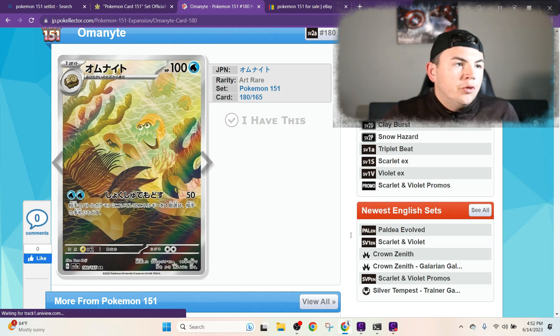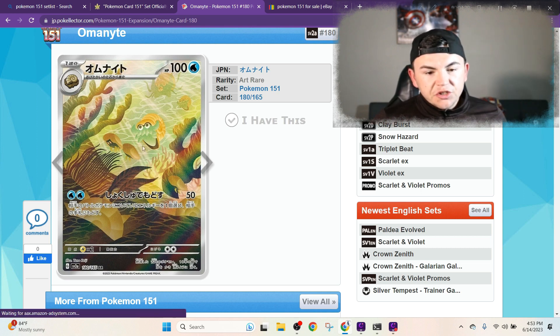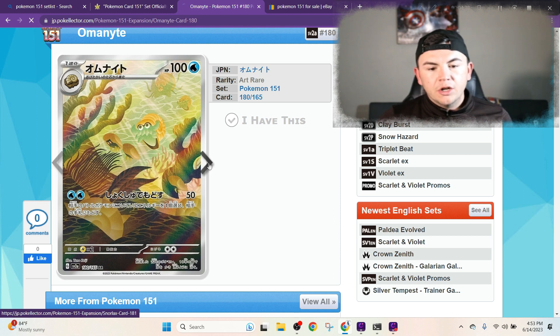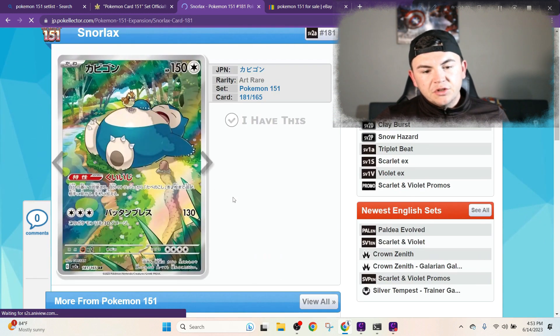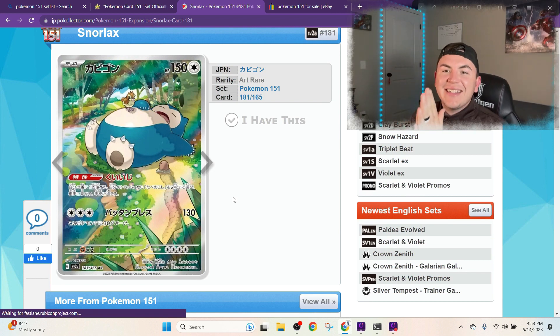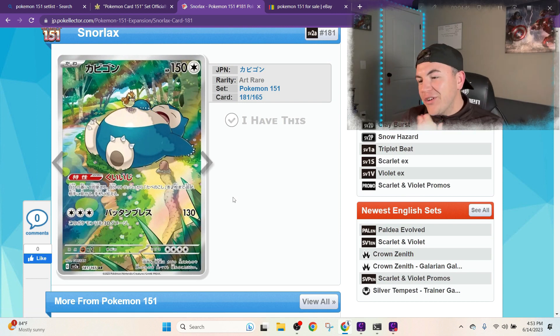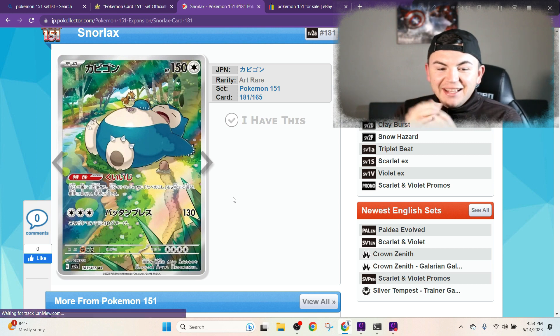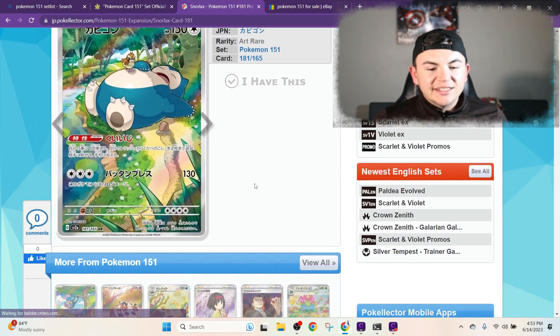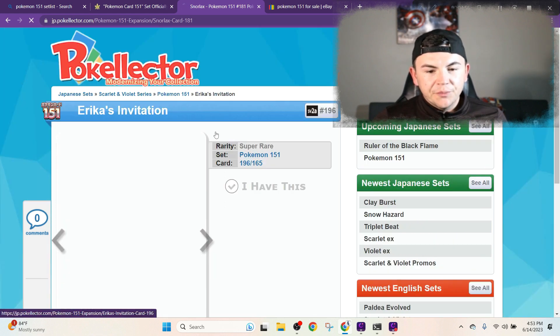Next up we got the Omanyte — or if you want to call it Omanite as the normal English phrase would be. You see the Omanyte here, I like it — it's got the Kabuto in the background as well as the Omastar. I'm a big fan of that. The last one didn't really get a big card, it was the Kabuto, so I get that. Oh, the Snorlax — another fan favorite. This card right here is freaking sick. You got the Diglett and the Pidgey just chilling on top of it. That's a sick card, I bet that'll be pretty expensive too.